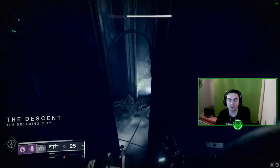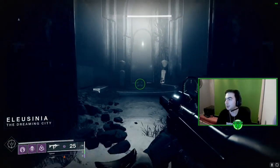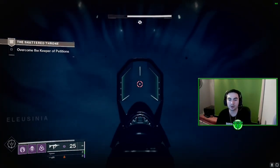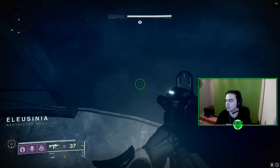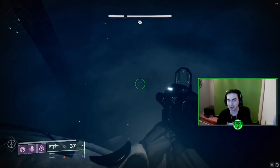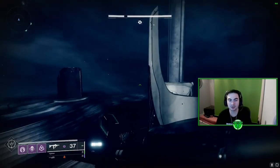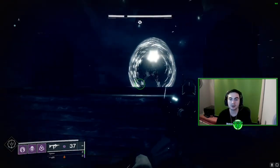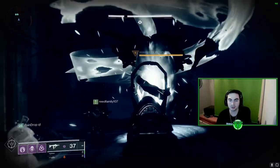Once you get to the encounter here, I'll quickly explain how it works. There's going to be a big ogre in the middle that will be immune. What you need to do is kill one wizard here, one to the left, one in the middle, and one to the right. Each one drops a charge — you have about 45 seconds to kill the next wizard after you pick the charge up. If you don't, you unfortunately die and have to start over unless you have teammates.